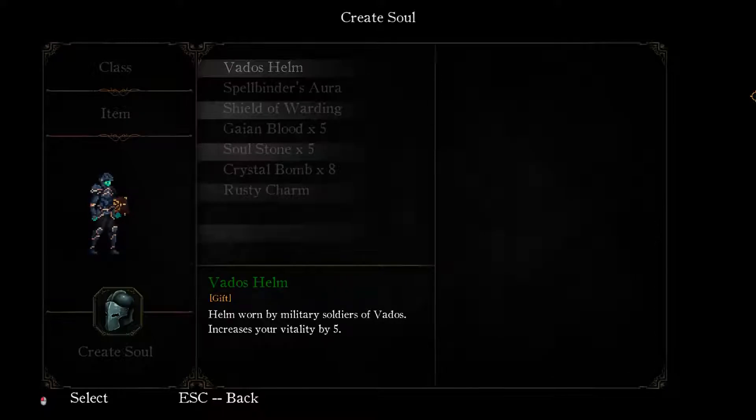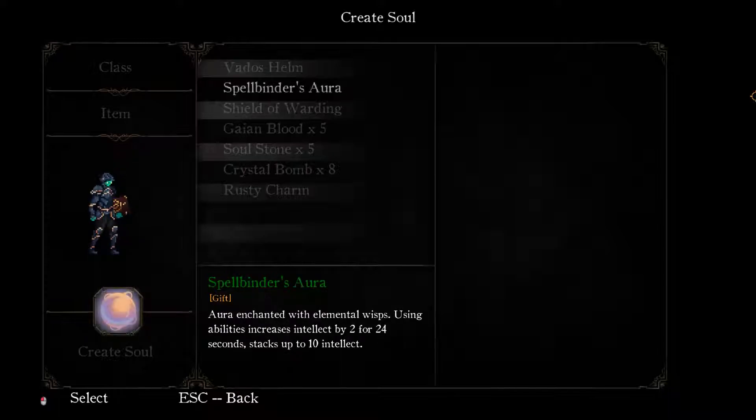And for items, this is our starting gift item. We can go with the Vados Helm - worn by the military soldiers of Vados, increases their vitality by five. That's a lot actually. Spellbinder's Aura - are enchanted with elemental wisps. Using abilities, increase intellect by 2 for 24 seconds, stacks up to 10 intellect. So I can stack it up five times using abilities. So that's going to give me even more intelligence. That seems like the best option.